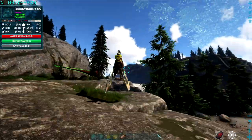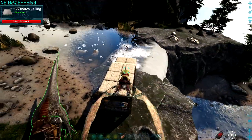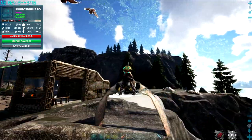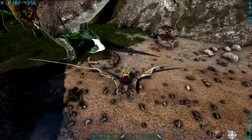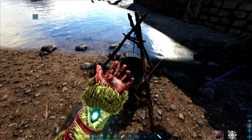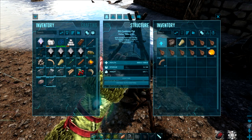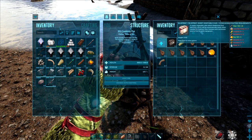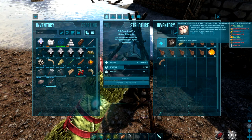We do have resources though — there's a little village I'll take you to in a bit. It's got all the resources you need to make nearly all of the vegetable cake. Let's just go and have a look. I've got a cooking pot here. So we need giant bee honey, long grass, rock carrot, tree sap, Savoroot, stimulant, and water.